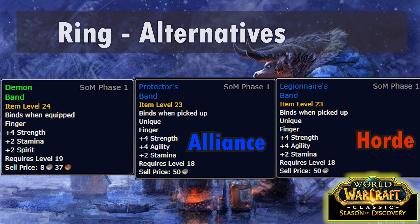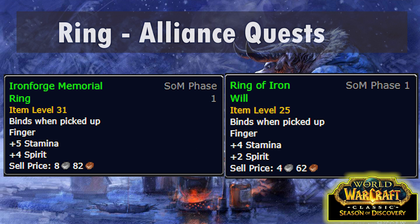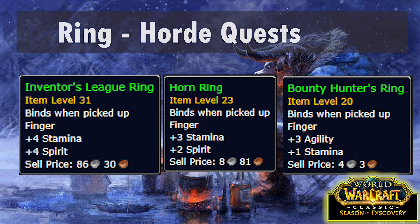There are a few alternatives for this slot. Demon Band is a BOE world drop and it's not unique, so you can actually wear two of these if needed. There are also the Warsong Gulch Honored rings - Protector's Band for Alliance and Legionnaire's Band for Horde. These are better than Demon Band but worse than the BiS rings, so I wouldn't go out of your way for them. For quest reward rings: Alliance can get Ironforge Memorial Ring from A King's Tribute, the quest chain starting with that dead dwarf in the water between Hillsbrad and Arathi, or the Ring of Iron Will from the Yowla quest in Redridge. Horde has three options: the Inventor's League Ring from the Hypercapacitor Gizmo quest in Thousand Needles, the Horn Ring from Vorshaar the Lasher in Ashenvale, and the Bounty Hunter's Ring from the Hezrul Bloodmark quest in the Barrens.